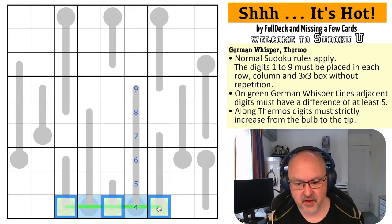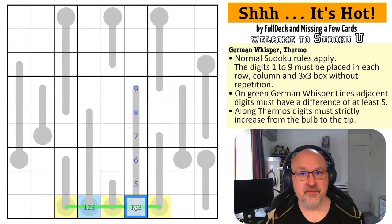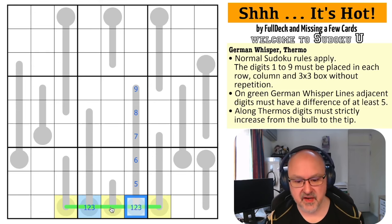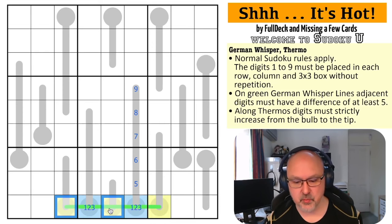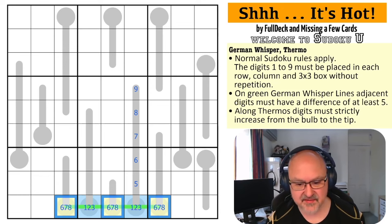Maximum nine, maximum eight, maximum seven, maximum six, maximum five, maximum four - so this cannot be any higher than four. These must be the low digits on the whisper line and these must be the high digits. We know these are one, two, three, four. These can't be four because if they were, the only digit five away from four between one and nine is nine, and both adjacent cells would have to be nine - that doesn't work.